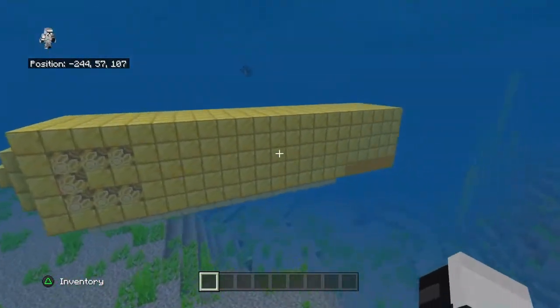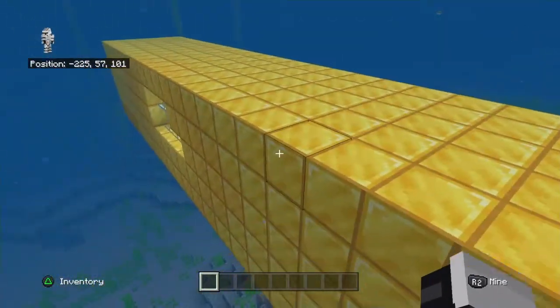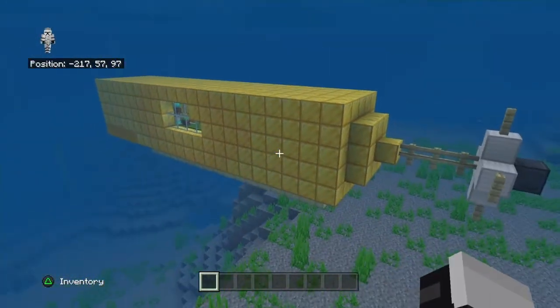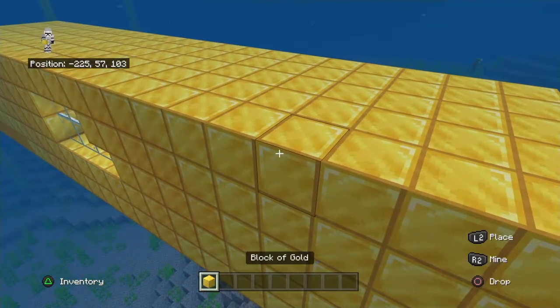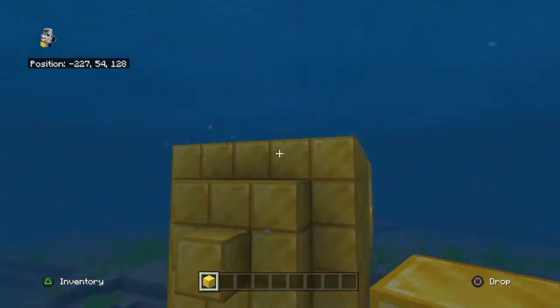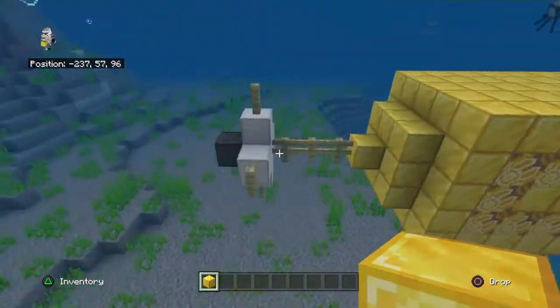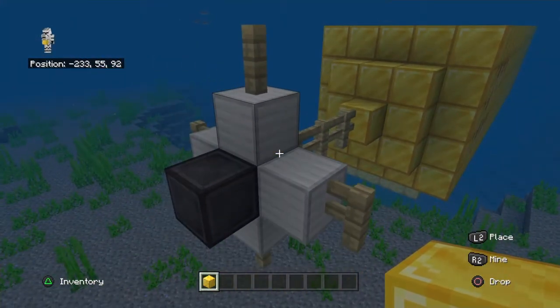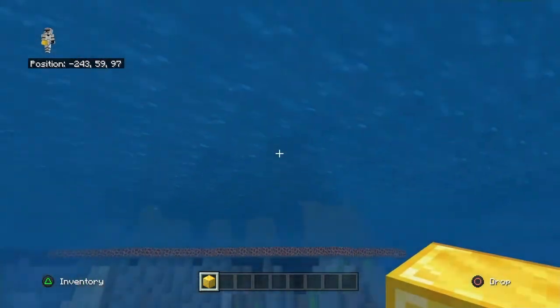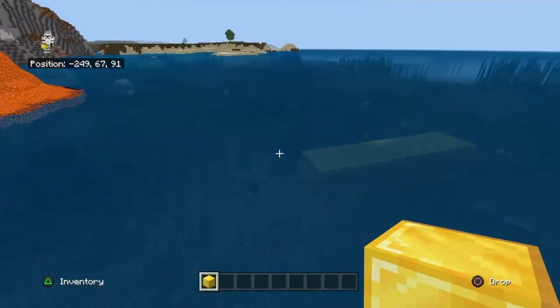So this is what it looks like, and I'll go through how I built it basically. I used gold blocks for the shape, and that's self-explanatory. On the back there's a design which is the same one as on the hot air balloon — if you look just there you can see it, it's pretty much the same.